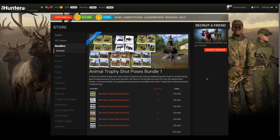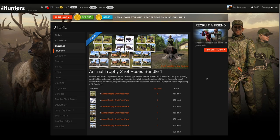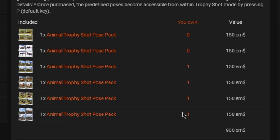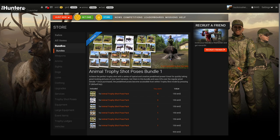Hello everybody, we are back here on theHunter Classic. Today we are going to be going over all of the new animal trophy shop poses added with the most recent update. I don't have the feral hog and moose poses, but I do have the other four: red deer, Roosevelt elk, turkey, and whitetail deer. We'll see if we can get something on Red Feather Falls and complete a few competitions.